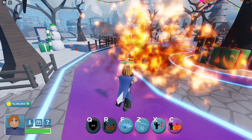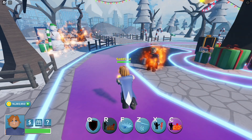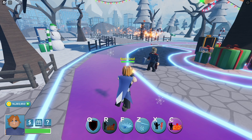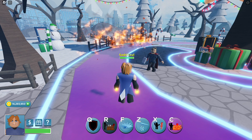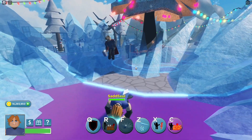R shoots fire wherever your mouse is and does really good damage and has long range. F creates ice shards from the ground, freezing then knocking back the target dealing good damage.